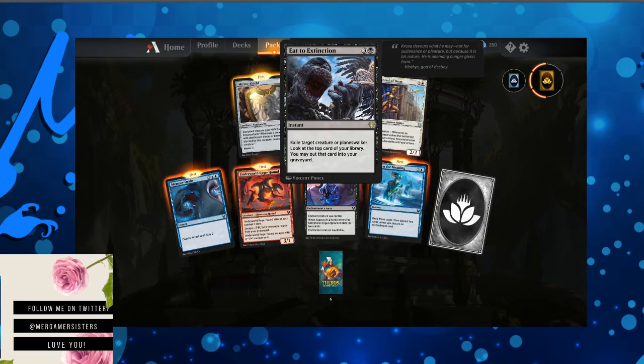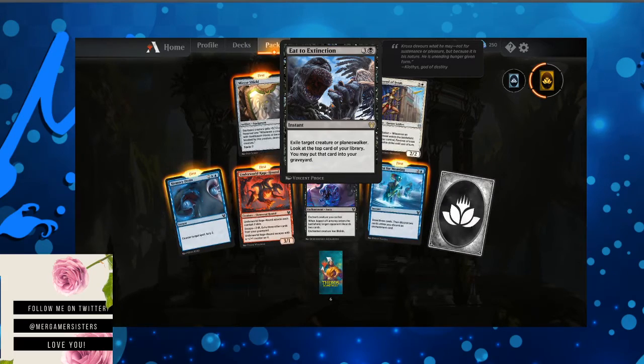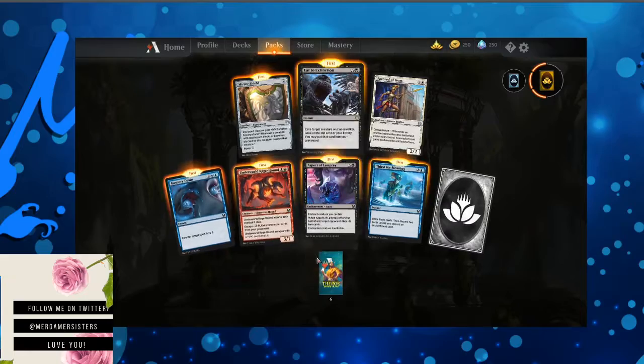Eat to Extinction — look at that mouth. Exile target creature or planeswalker. Exiling a planeswalker? That's pretty wild. Look at the top card of your library — you may put that card into your graveyard.